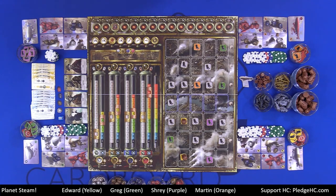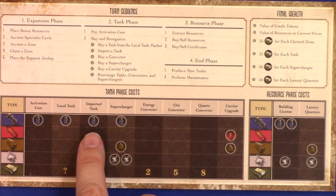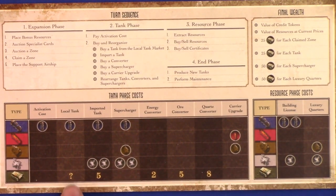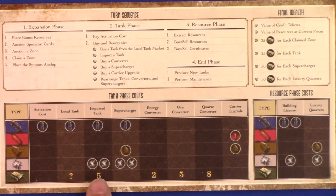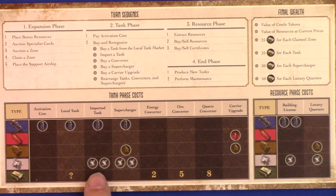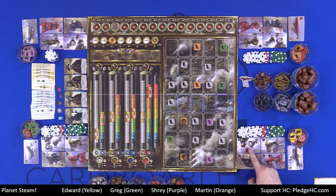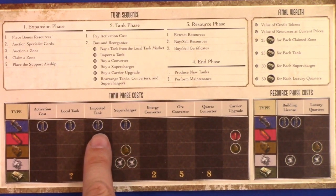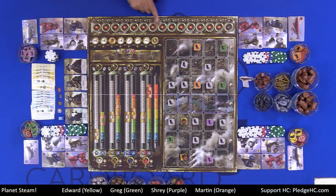When you purchase a tank, it must immediately go onto one of your claim markers. You can't buy more tanks than you have claim markers available. Importing a tank costs $5 plus two quartz and one water — reduced cost compared to the local market. The advantage of importing is that even if the local tank market is closed, you can still import provided you pay the cost and have a claim marker available.